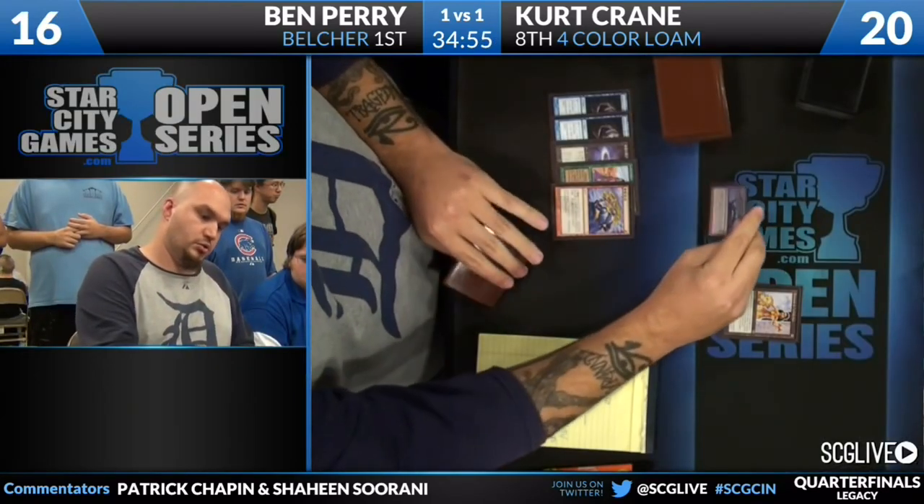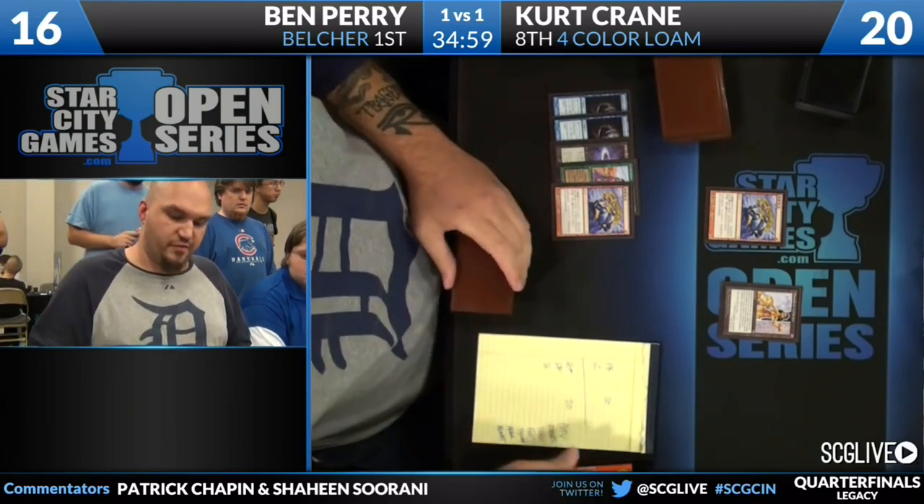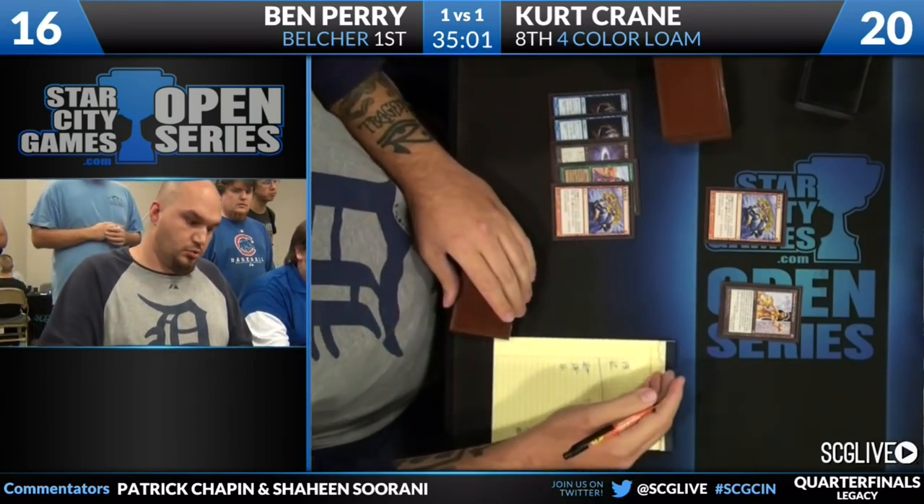That's 5, 6, 7, the Burning Wish is 8, Infernal Tutor is 9, Empty the Warrens is 10.